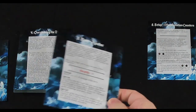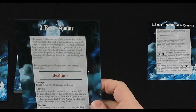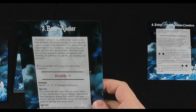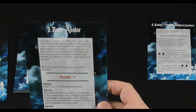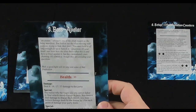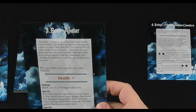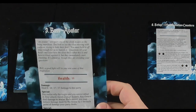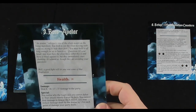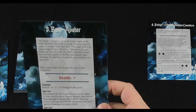Moving to the boss avatar card — this will not trigger manifestation counters. 'An avatar,' whispers one of the elven mages as the being manifests. 'You look to see the elves moving with purpose, trying to hide their fear.' The boss has infinite health, and in single player (true solo) he will be dealing 8 damage to the party.